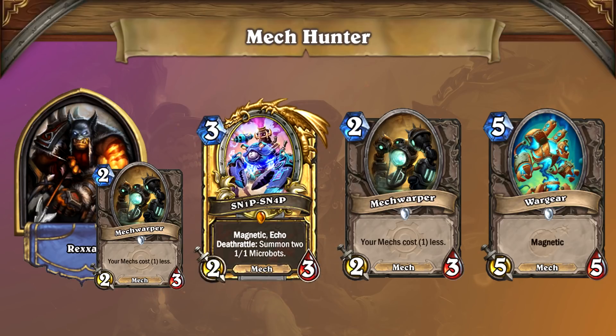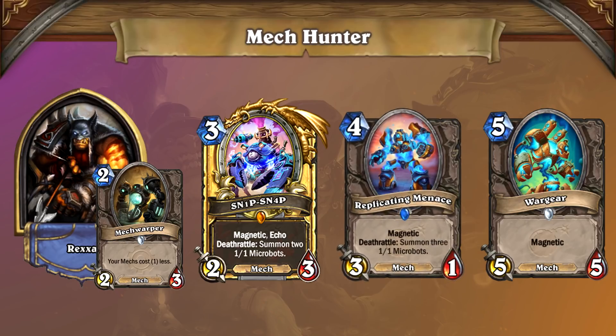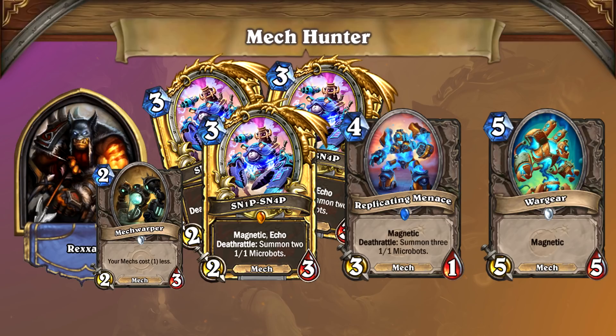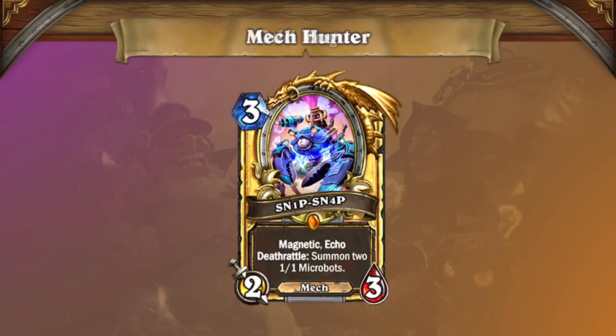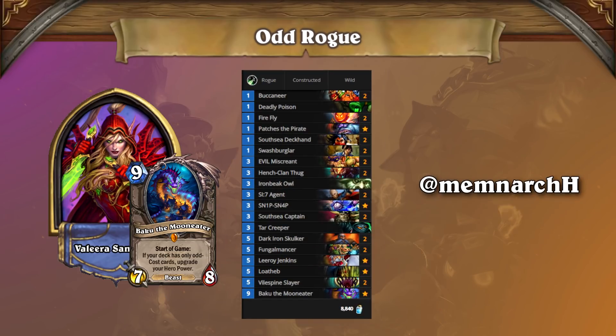Played early on, Snipsnap represents a sticky threat that can enable other magnetic effects whether your opponent can deal with it or not. When played for its magnetic effect, it represents scalable damage that can give the Hunter the burst it needs to finish an opponent off. Even if your deck is not specifically created to revolve around it, Snipsnap represents a flexible threat on its own that can fit into a wide variety of aggressive decks. An excellent example of this is Odd Rogue, and the latest list from Odd Rogue master Menmark takes advantage of Snipsnap's potential as a Swiss Army Knife.